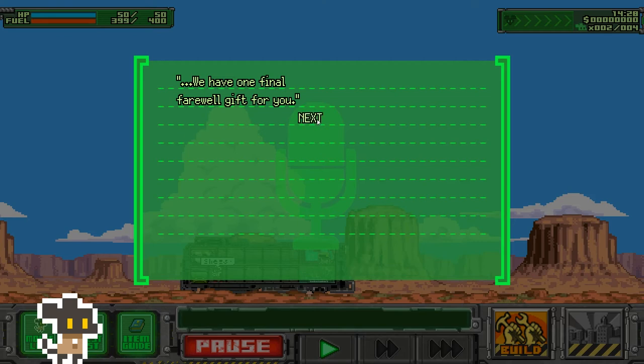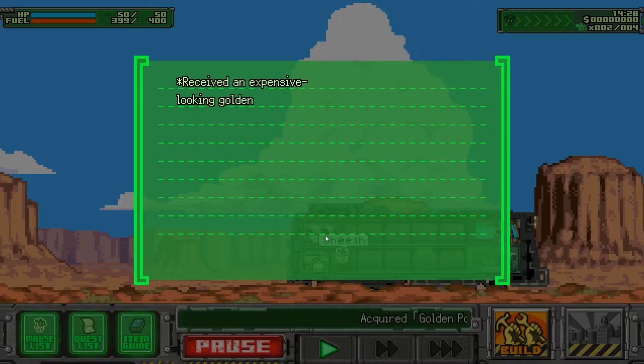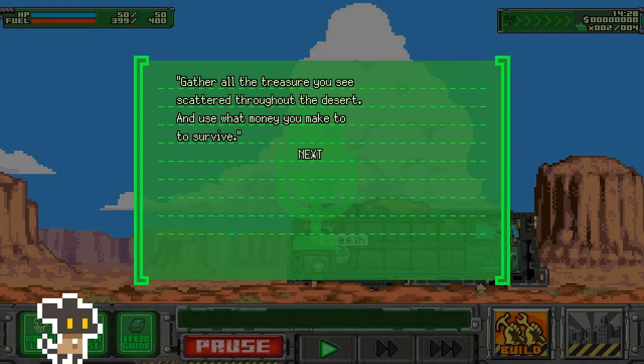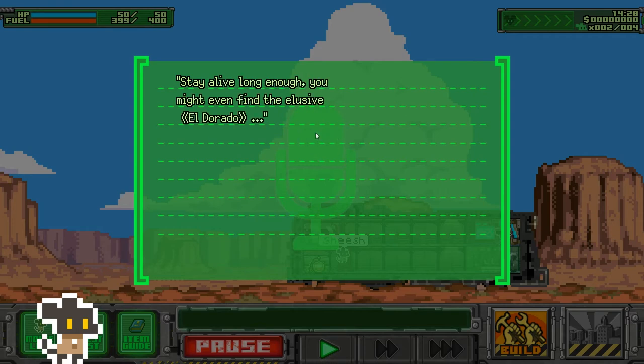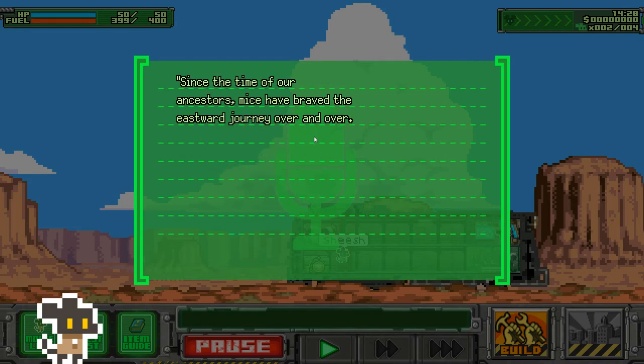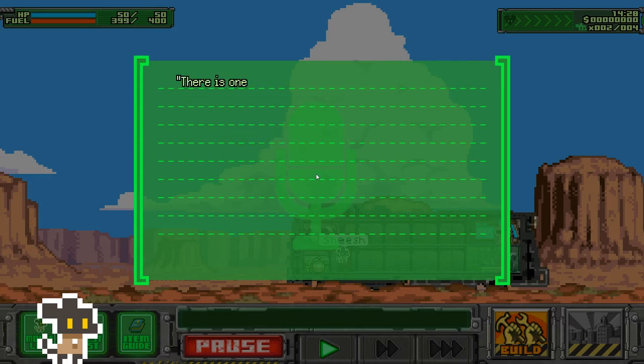We have a final farewell gift for you. Receive an expensive-looking golden pocket watch as a farewell gift — if you sell it, it should net you about 10,000. Gather all the treasures scattered through the desert and use that money to survive. Stay alive long enough and you might even find El Dorado — the legendary land of gold. We spent our whole lives looking for it. Maybe you'll finally find it.